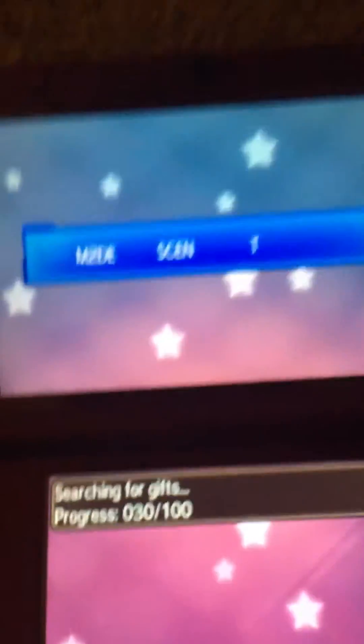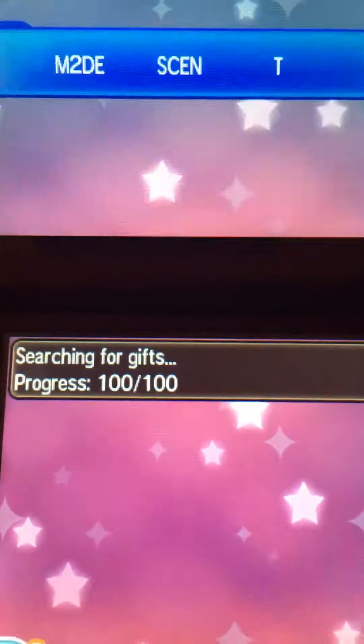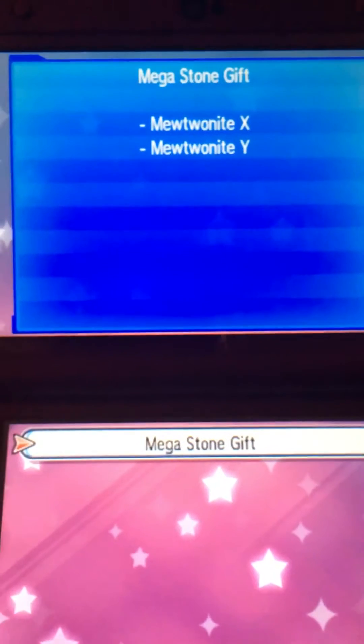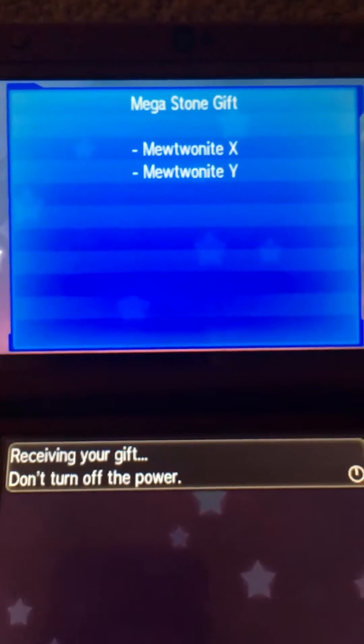It's going to give you it — it's going to take in the code. This has not been released to anyone, but I just found out the code. Then you gotta press the button to receive these two Mewtwoites. A cutscene happens, and you get a present with the two Mewtwoites.